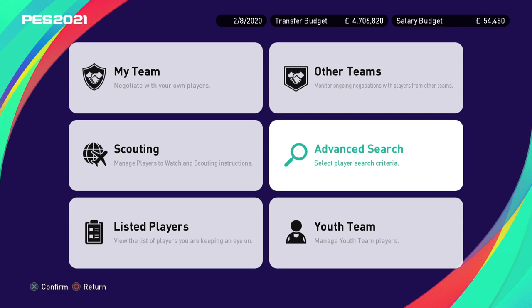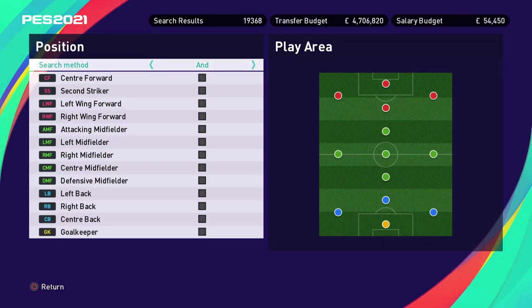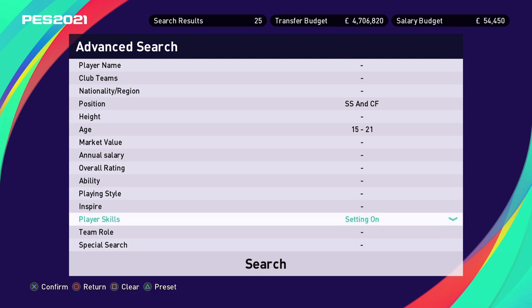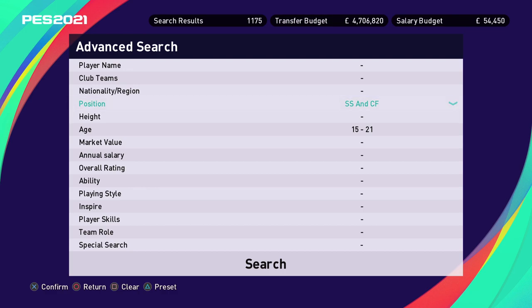To sign players from other teams, use Advanced Search in Negotiations — there's a whole host of options. You can search all players, search by name, by position, by age, or by specific skills. The search results counter updates in real time as you add filters. Personally, I always go for youthful players in Master League — I try to phase out older players and only buy players who are young and improving. The benefit is lower transfer fees, you can develop them yourself increasing their value, though they won't be at their best immediately.